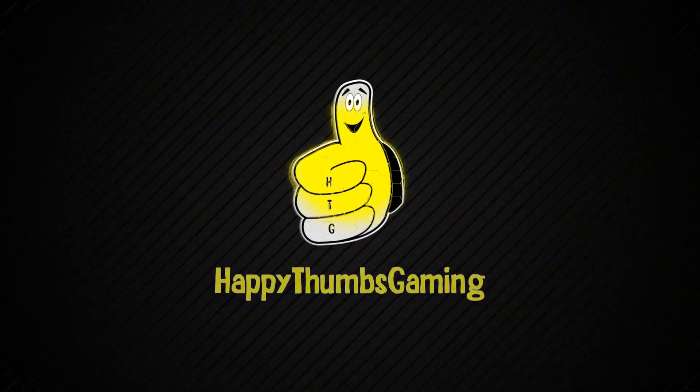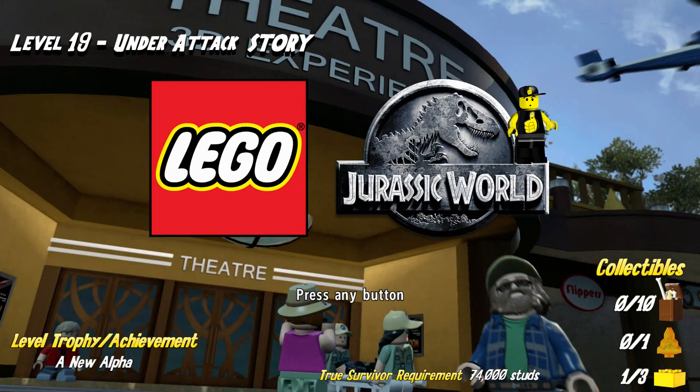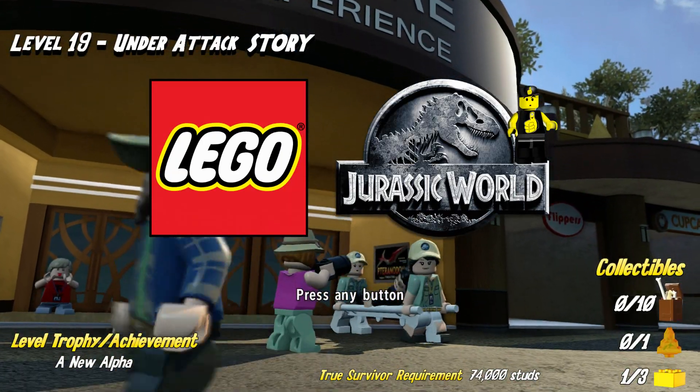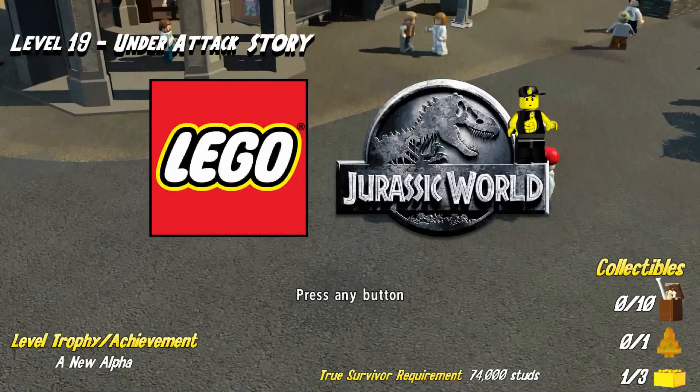Happy Thumbs Gaming. Hey everybody, it's Brian with Happy Thumbs Gaming. Today we're checking out Level 19 Under Attack Story for LEGO Jurassic World.